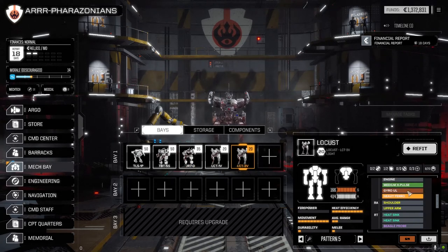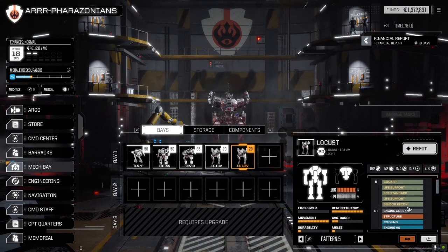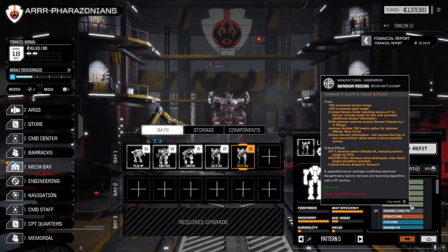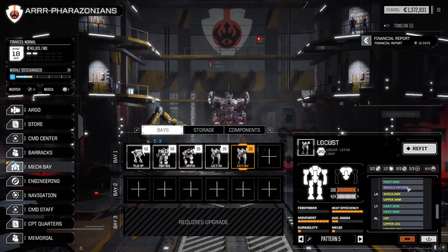The Locust changed a fair bit. I put the heavy pharaoh and the ultralight gyro in to give it enough weight to fit a beagle probe, and I put the recon sensors in as well. This guy should have a really good chance of detecting enemies. It's also got a jammer bubble, so hopefully this guy will be much better at scouting.